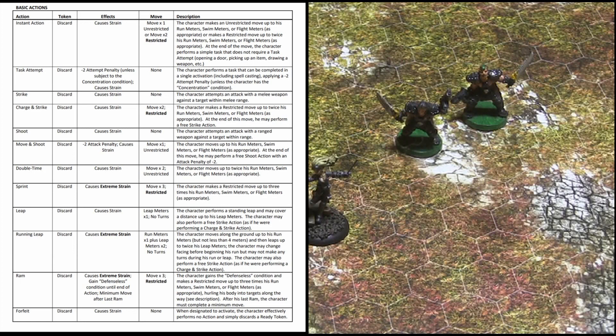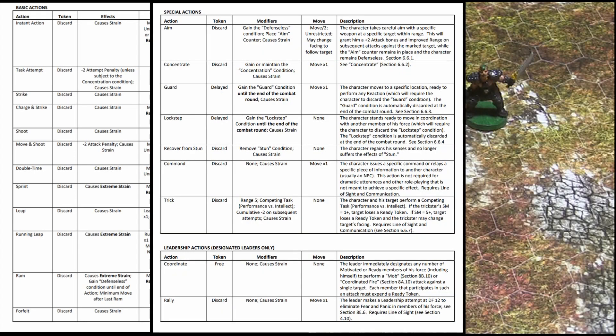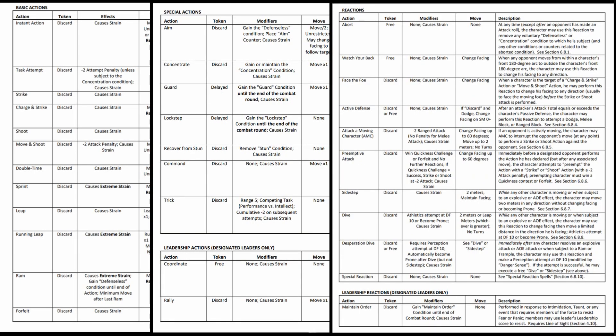While it may be hard to believe, the available actions and reactions listed in the Savage Soul cover everything a character might possibly do in combat. Each time a character is designated to activate, he must choose one of the listed actions. Similarly, a character can only react to actions of another character by performing one of the listed reactions. While this may sound limiting, it is actually the opposite and allows characters to benefit from tactical thinking based upon an awareness of exactly what their opponents can do in response.